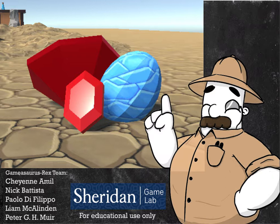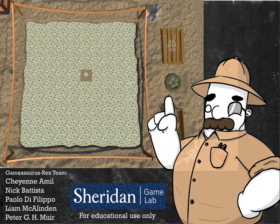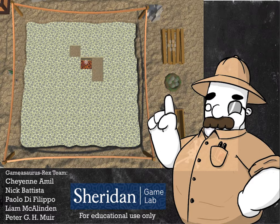Getting to the meat of the matter is simple. Standing on a zone, we'll start digging in that spot. Should you dig up all the tiles in a zone, you will begin to dig up zones around you in an ever-expanding radius.